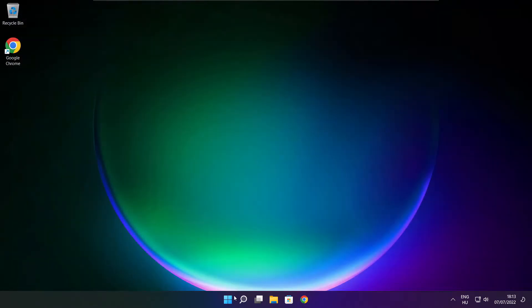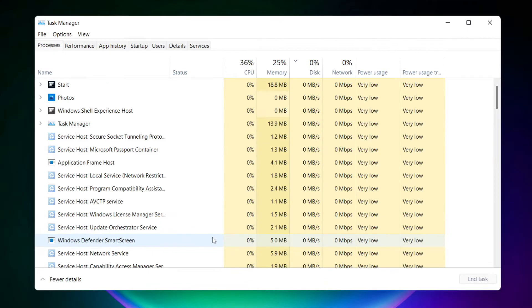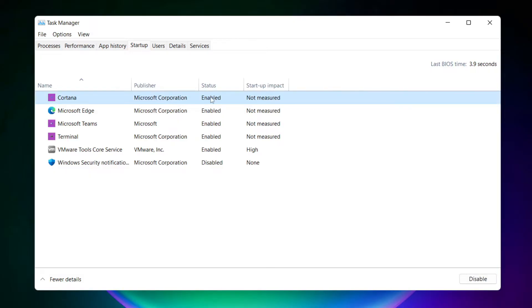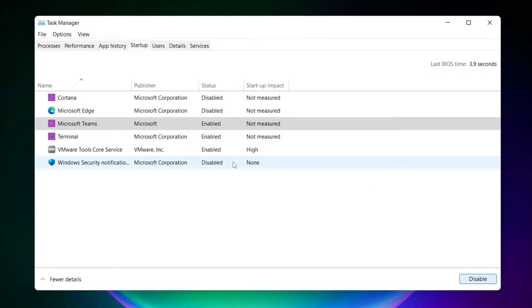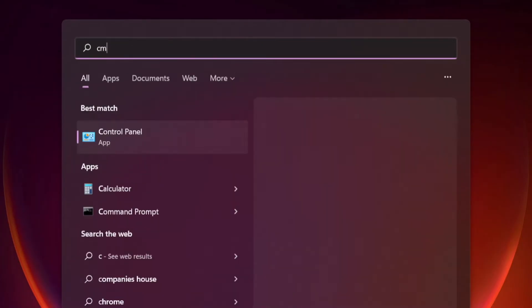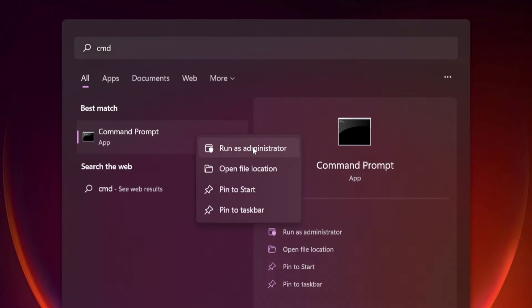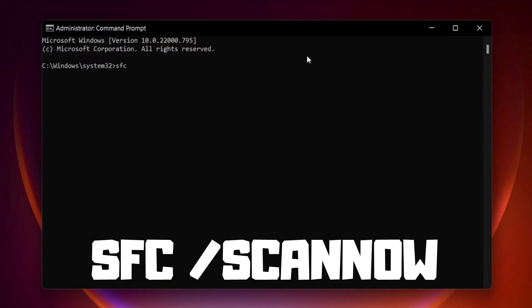Close the internet browser. Right-click the Start menu and open Task Manager. Click Startup. Disable unused applications. Close the window. Click the search bar and type 'cmd'. Right-click Command Prompt and click Run as Administrator. Type 'SFC /scannow' and press Enter. Wait.